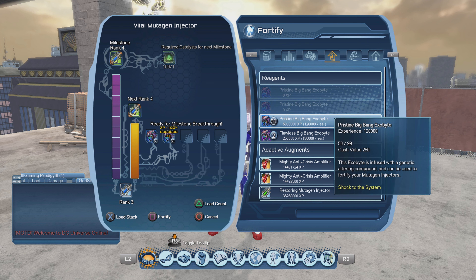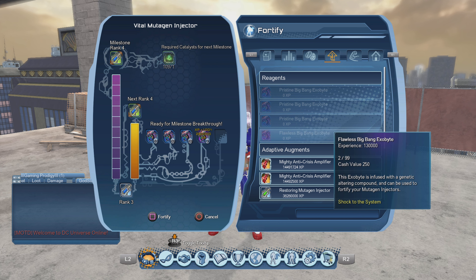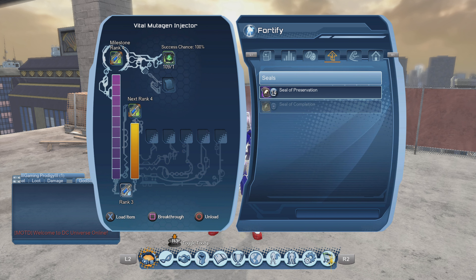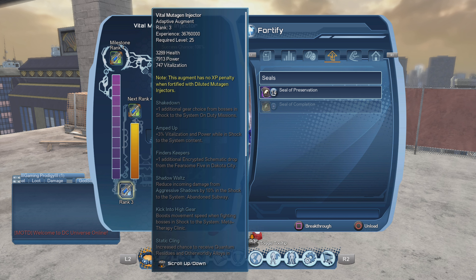For the Pristine injector, I have 51 and 50 — you should ideally have three stacks of 50. This is all I have at the moment, so my experience here is 36 million 760,000. Let's see if any of these crit — nothing critted, so I get flat experience there. That's the experience we have at the moment: 36 million and change.